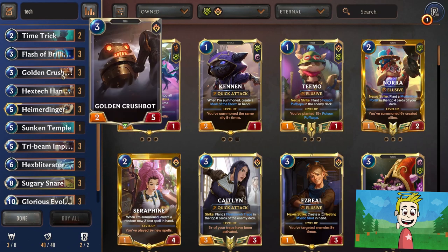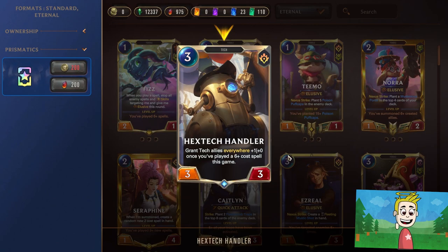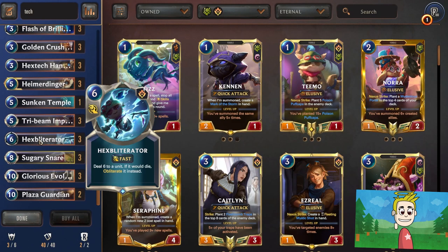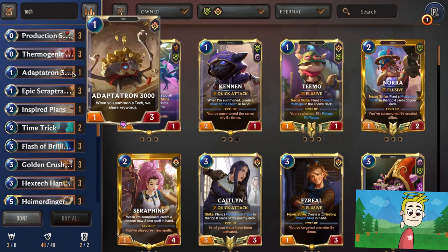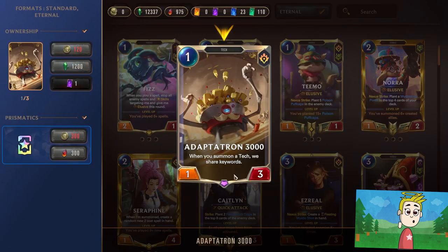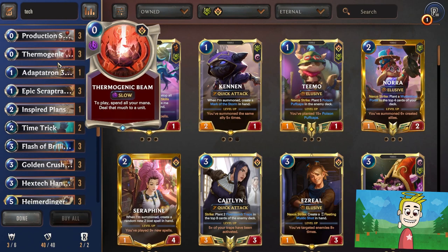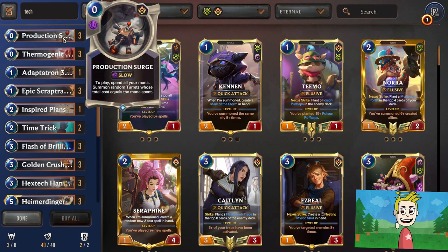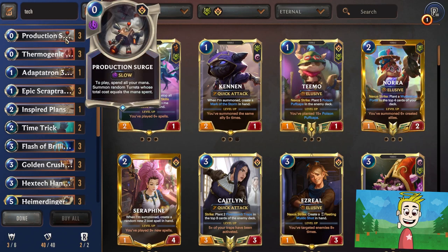All our other spells are for survival. The plan is to play around tech units. We have Hex Tech Handler, which grants an ally stack everywhere plus one damage once you have played a 6-plus cost spell this game — that's why we have quite a few high mana cost spells. Predicts and Inspire Plan will allow you to get more spells. Thermogenic Beam and Production Surge will allow me to, if I have no other option, turn the game around — one by spending all mana to deal that much damage to a unit, another by spending all mana to summon random turrets whose total cost equals that mana spent.